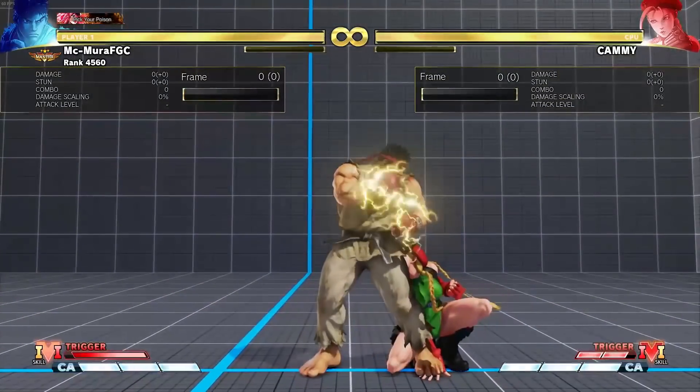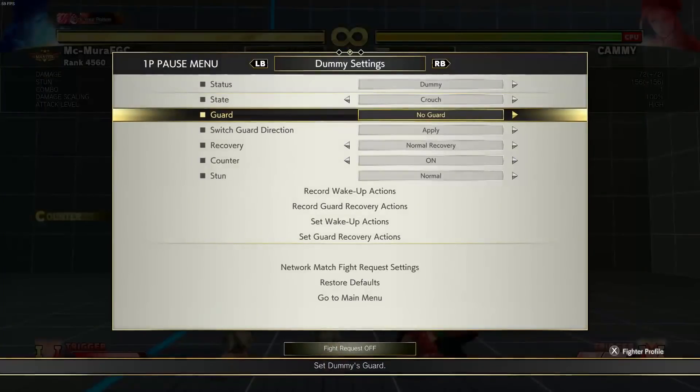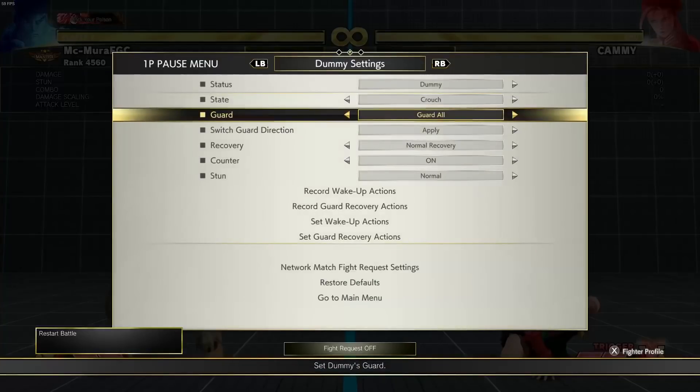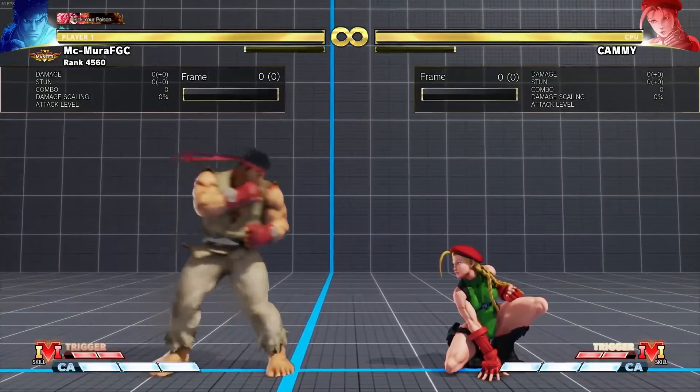There is a small nerf: his crouching medium punch in V-Trigger 1 used to be plus three on block, now it is plus two. But honestly it's not that big of a deal. It's a bit unfortunate, but we'll get to why later.